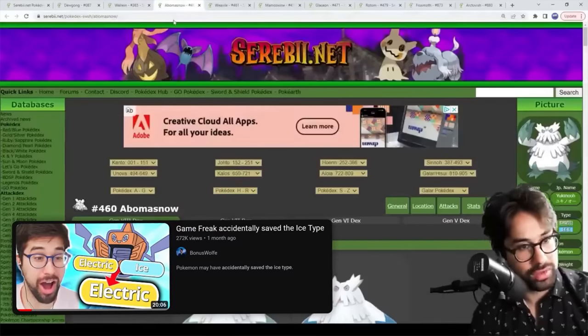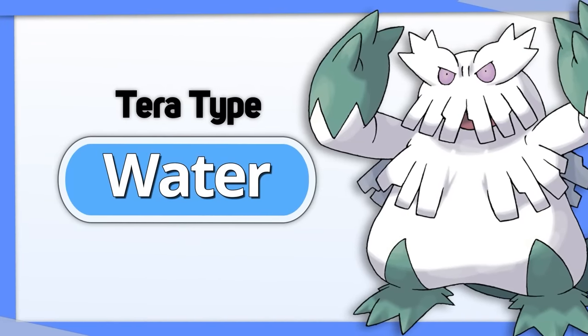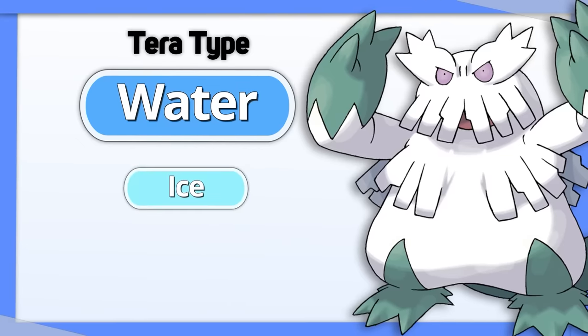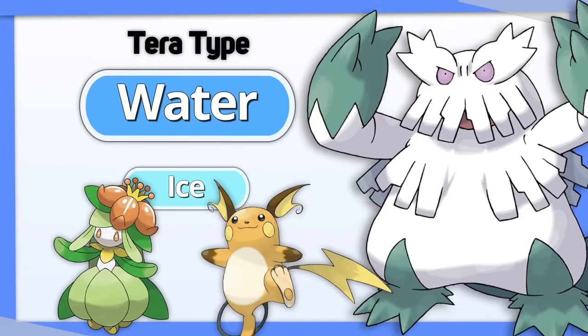Abomasnow: I made an in-depth video about this before the game was released, but long story short, Water is the best Tera type. It lets it resist the Fire attacks normally used to shut it down, and its original typing matches up very favorably into the Grass and Electric types normally used to stop Water types.